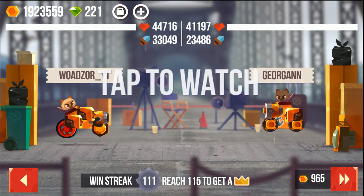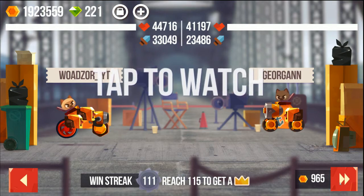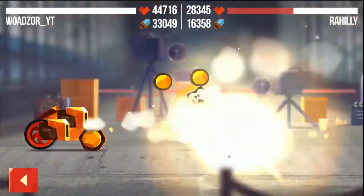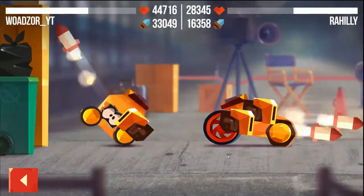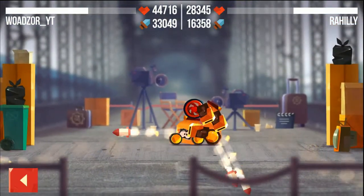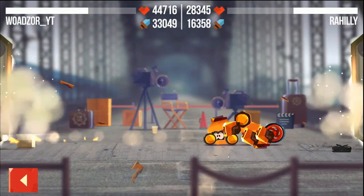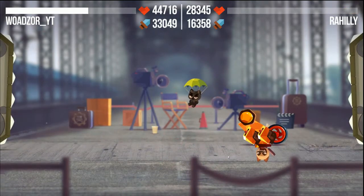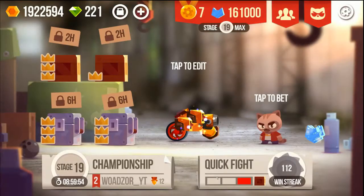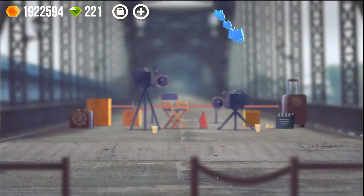Here we go against 41,000 health. I'm not sure about this — just gonna ditch it, we are probably gonna win. Oh, he jumped over me — this is gonna be interesting. I hope he can get one-shot. Wow, that was close — the walls were almost gonna get us. But we won, so that's really nice.